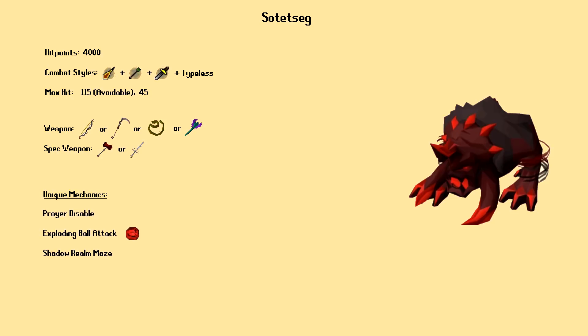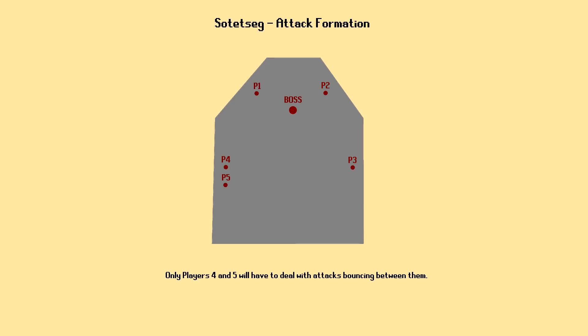Even if you don't miss a prayer, the magic attacks can still hit over 20s through prayer. The best way to deal with Sotetseg's basic attack set is to stand far enough apart so that the attacks do minimal bouncing between players. In a five-man team, one player should stand close to the boss in the northwest with another player across the room in the northeast. One player should stand far to the southeast, and the other two players should stand on the far western wall of the room on the southwest side. When there is enough space between players in this setup, only the two players in the southwest will have to deal with attacks bouncing at all. I've drawn a little diagram showing how your team should stand in the room.